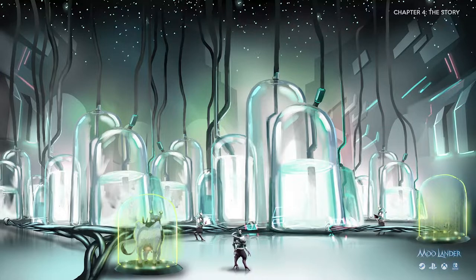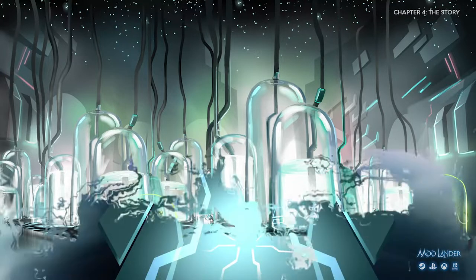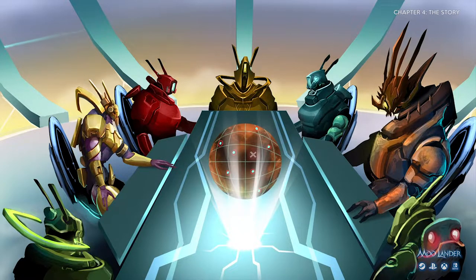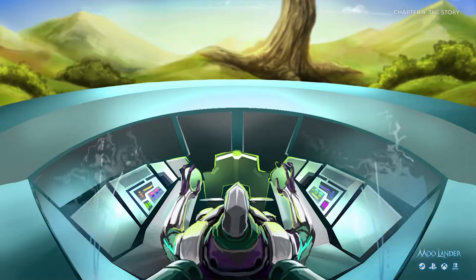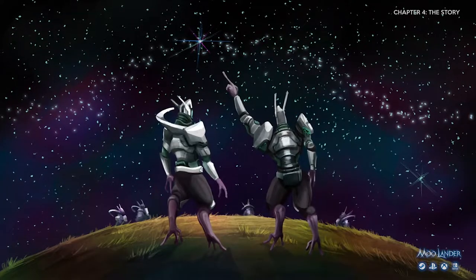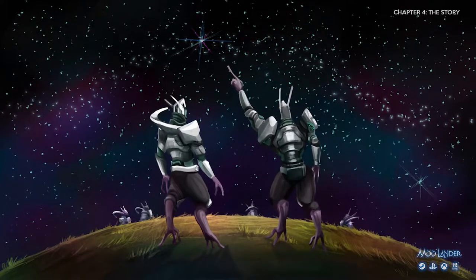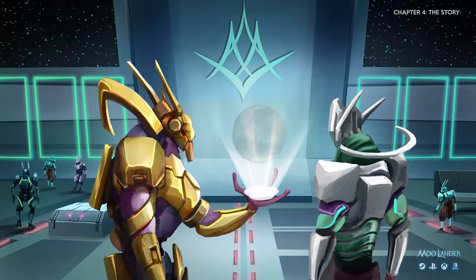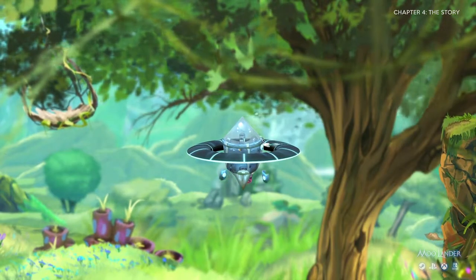Enjoy frequent cutscenes as you progress through the game. Uncover the main hero's emotional backstory by interacting with your trusty AI companion, Hamilton. He is also your best friend in the hostile world you are in.